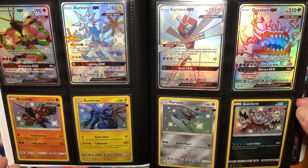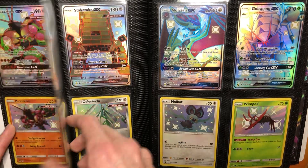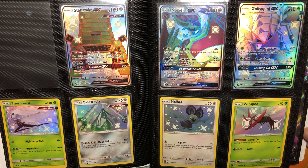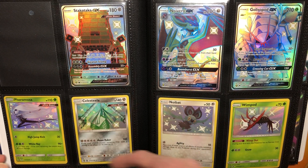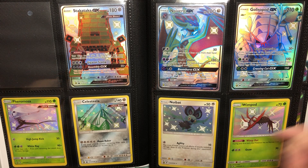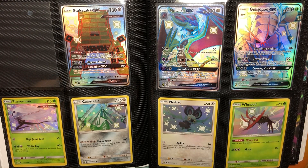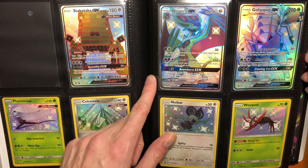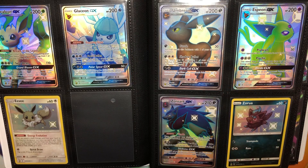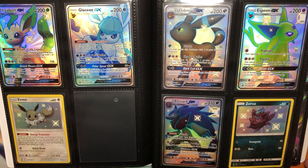Celesteela is my favorite and I love it. They didn't make Blacephalon either because he came out right before Hidden Fates. Noibat is one of my favorite Shinies of all time as well, so I'm glad they made that. I love Noivern, and he's one of my favorite Pokemon, but the Shiny — I don't like his Shiny as much as Noibat. And Golisopod's awesome, of course. And then the Eeveelutions — I'm still missing Sylveon unfortunately. I've been putting off completing Hidden Fates for so long. I'm also still missing the Nihilego.